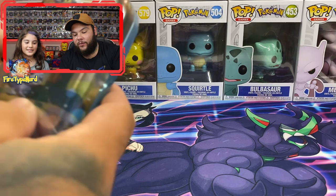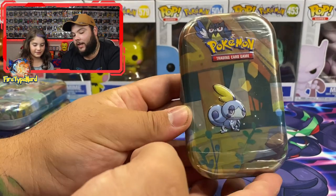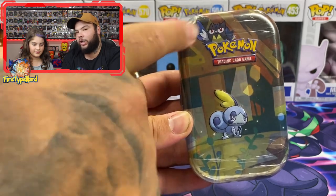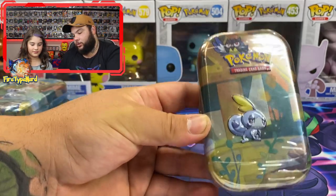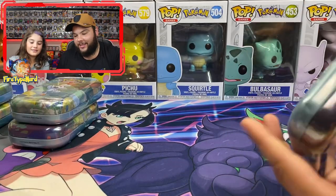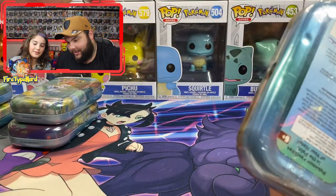Alright here we go guys, so we've got five of them. We've got the art set, so let's start with a Grookey and — can't remember what this Pokemon's called, I know it evolves into Corviknight. Do you want to open that up? They can be a bit tricky — there should be a pull tab on the back.